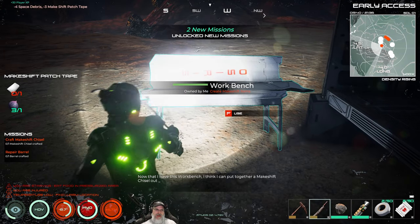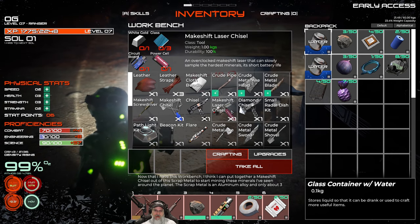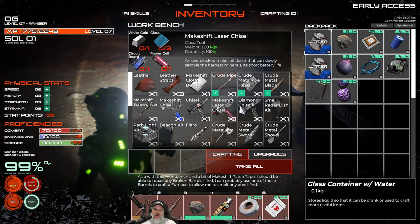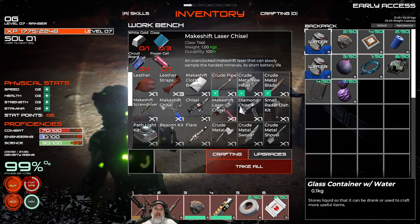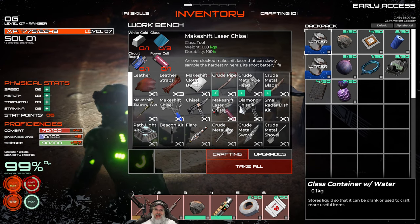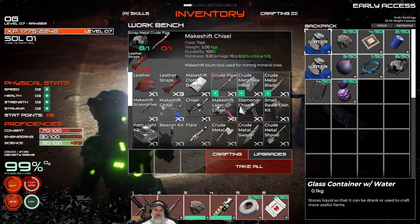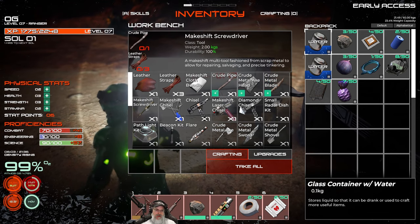Excellent, now we have ourselves a workbench. Some important tools we want to make: the makeshift chisel and the makeshift laser chisel - that's new, an overclocked makeshift laser that can slowly sample the hardest minerals but has a short battery life. So you can use this to mine really hard ores but it has really low durability, until you can actually get the diamond chisel - that's interesting. We want to make the screwdriver and the makeshift chisel as soon as possible. Those two are going to be really important.